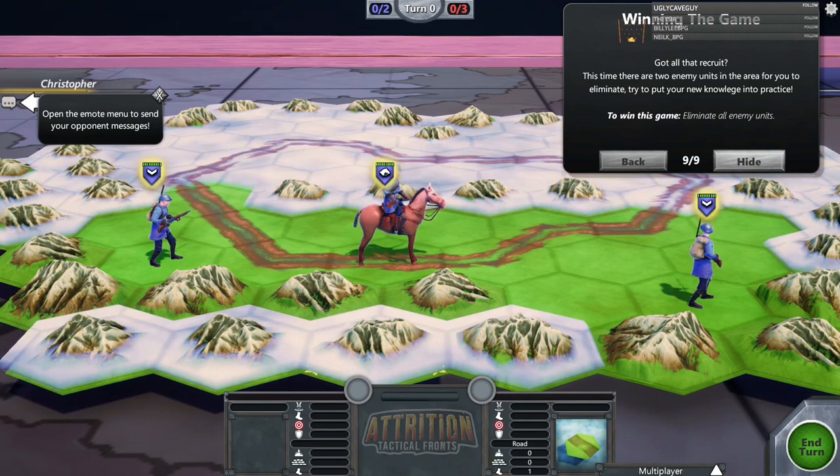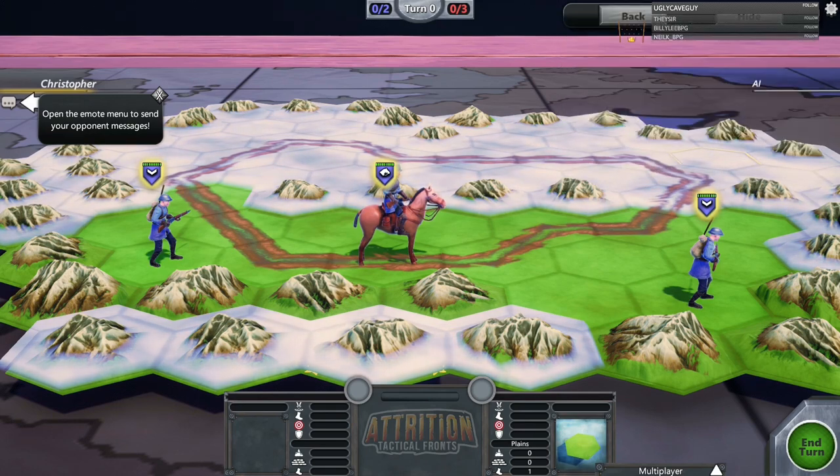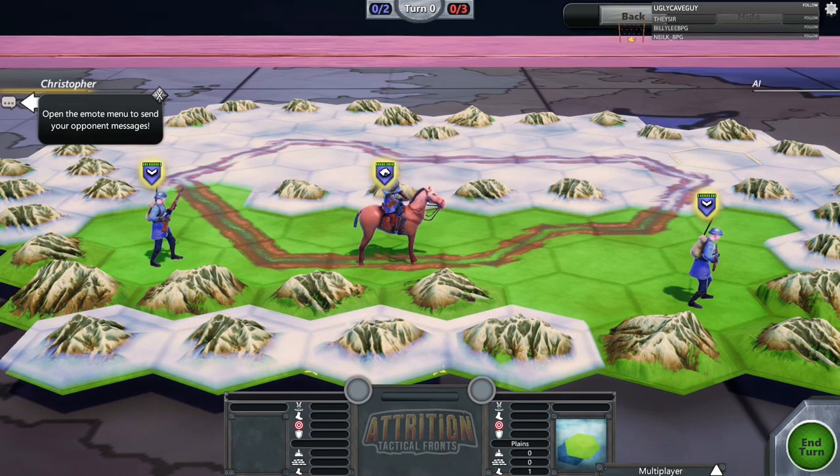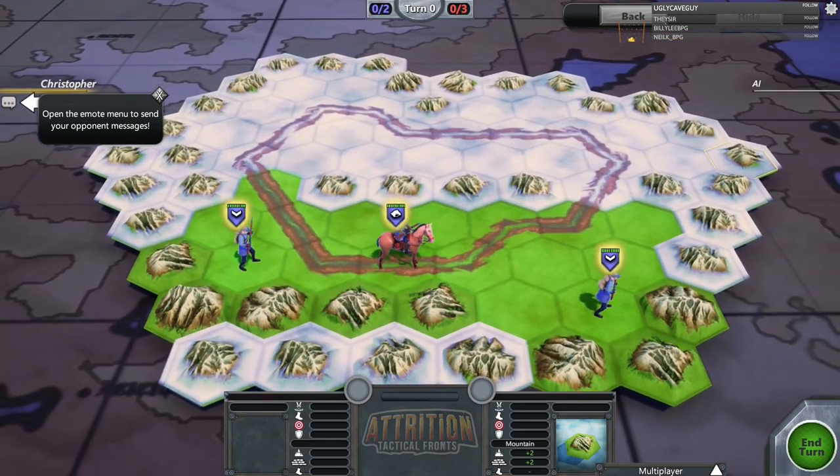There's often a chance that troops will deal a critical hit to the enemy. If the combat calculator shows a non-whole number there is a chance to score a critical hit dealing one extra damage. The fraction represents the chance of scoring the critical: for example, an attack score of 5.4 means the attack does five damage and there's a 40% chance of dealing one extra damage for a total of six. Now we have two enemy units to eliminate — try to put that knowledge into practice.